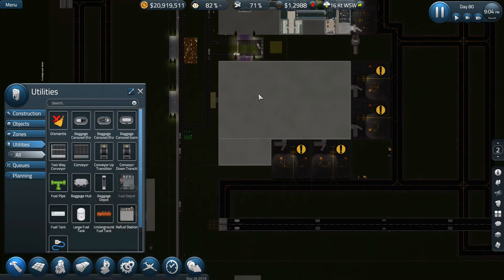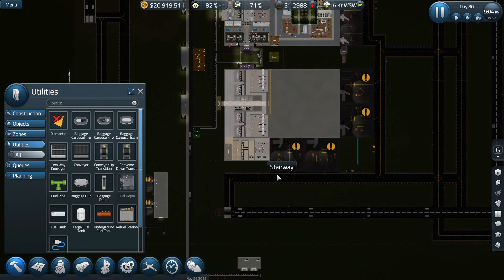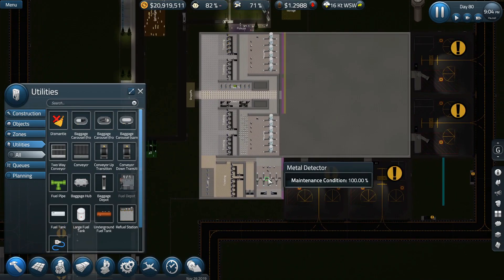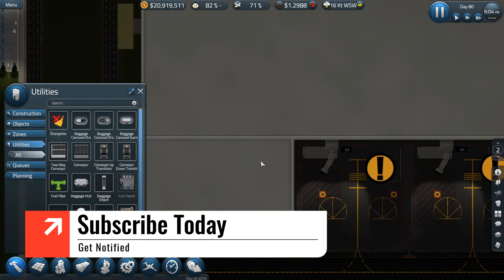I'm sitting here thinking to myself: I didn't actually build a baggage claim area over here for this very large space. What am I going to do? Well, as soon as I fired the game up, I thought, okay, we've got to do this. So let's get started on that.